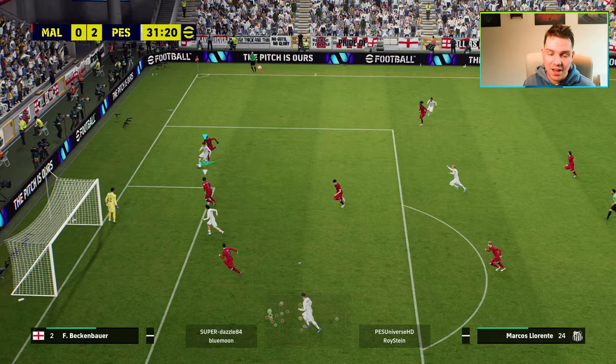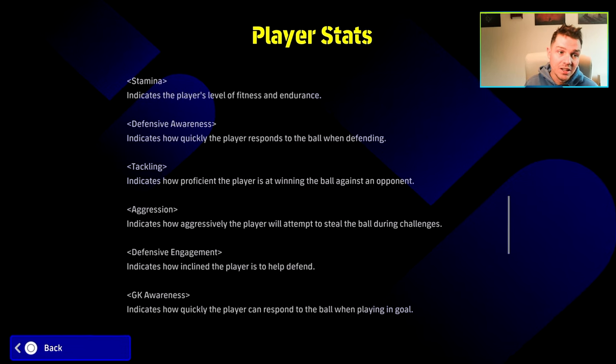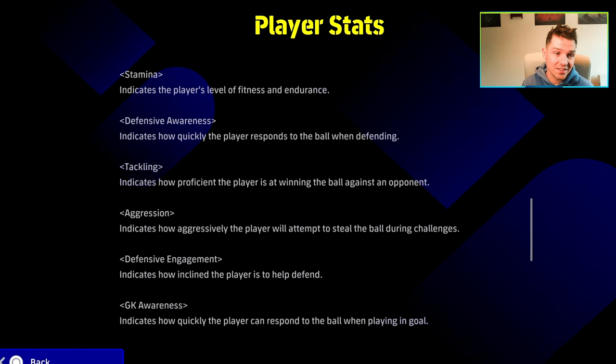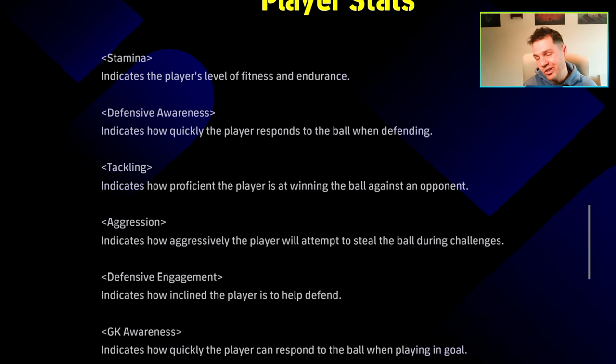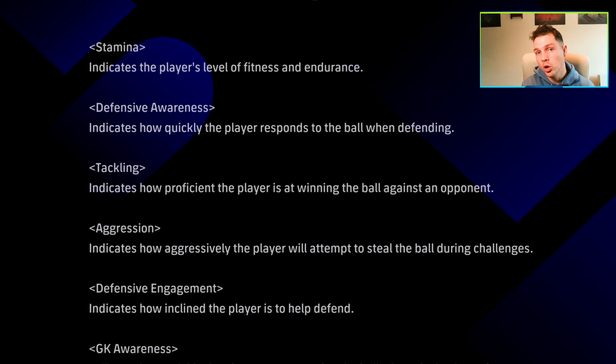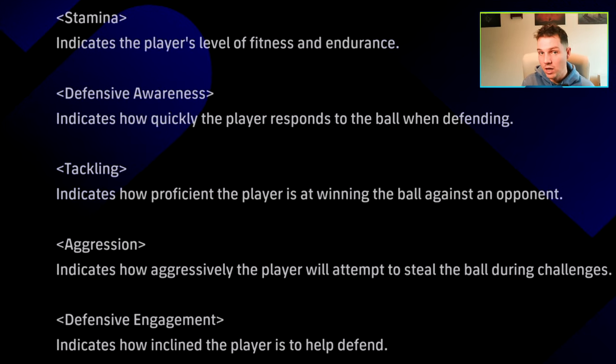Lorente's biggest asset is probably his tenacity. A lot of people ask me about aggression — does aggression affect when you're running with the ball instead of just being without the ball? I think these stats are a little bit outdated, and we'll cover that in another video. But stamina, tackling, and aggression are really, really important for a CMF, especially if you are playing an anchorman.